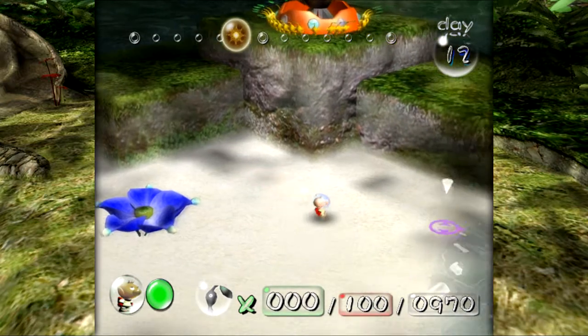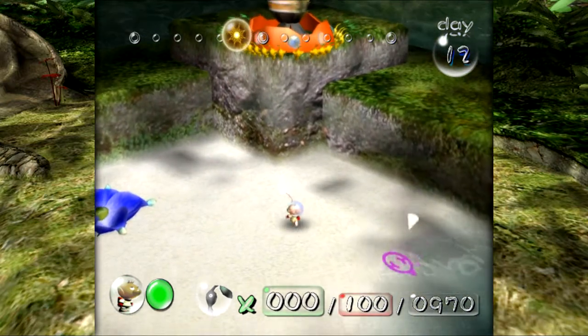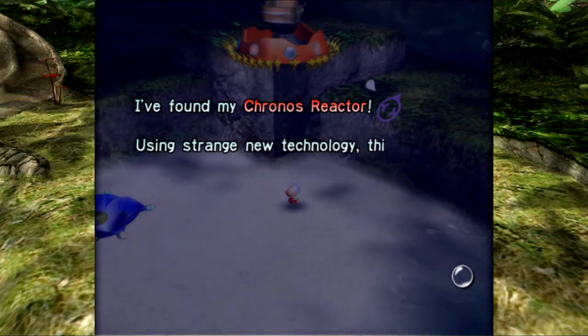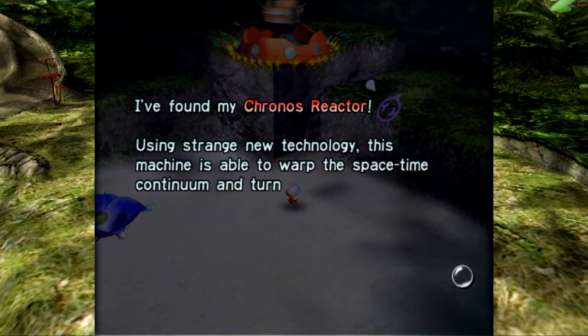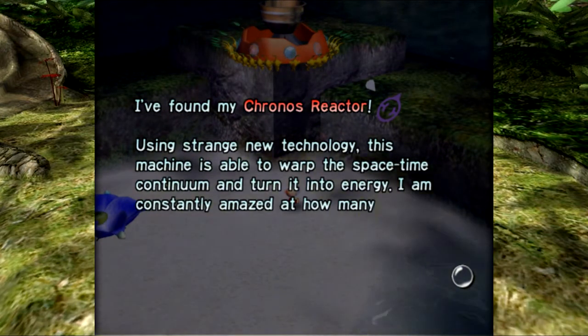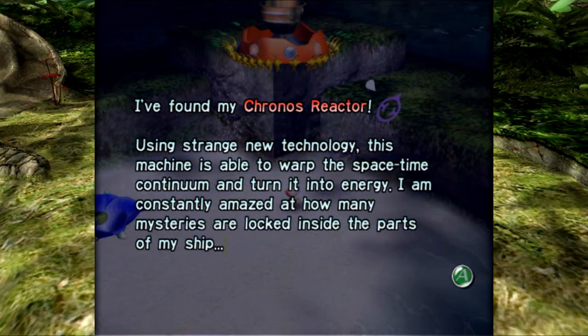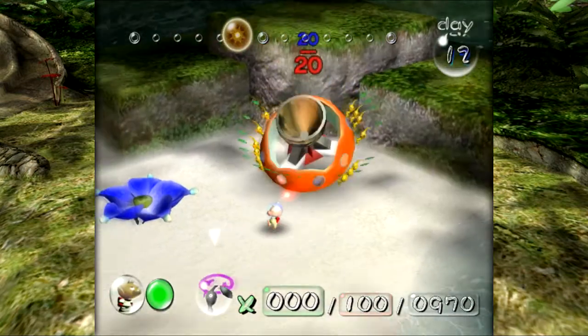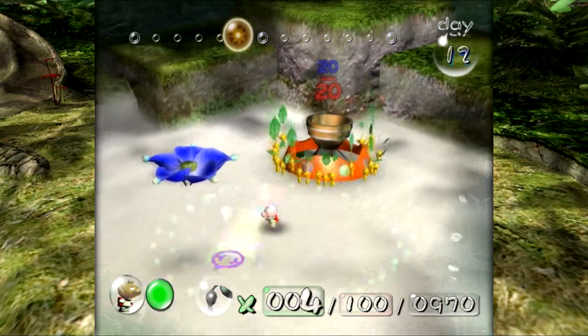My Kronos Reactor — using strange new technology, this machine is able to warp the space-time continuum and turn it into energy. I'm constantly amazed at how many mysteries are locked inside the parts of my ship. Yeah — Olimar really doesn't have much of an understanding of what's going on in his ship. It's quite comical.